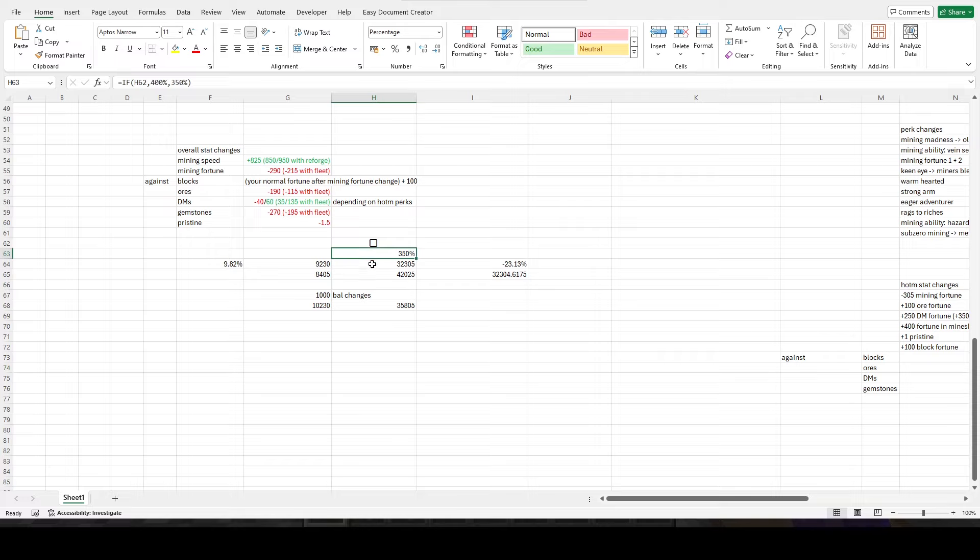Currently on alpha it was a 350% buff, but they said in the patch notes they've changed this to a 400% buff, which is still 100 less than on main — currently a minus 12% nerf in peak mining speed. However it goes over the 36,000 mining speed threshold, which is important because that allows you to mine obsidian and gold and instamine that stuff.